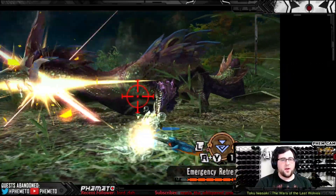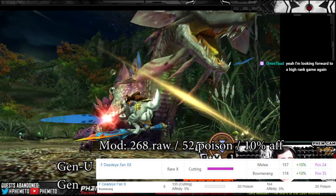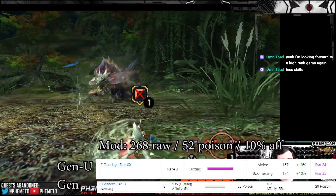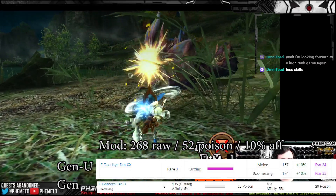What Arati did was simply adjust the raw scaling on cat weapons. For example, the Garuga fan in high rank is like 164 raw, 20 poison, and 5% affinity. In G rank, it's 179 raw, 35 poison, and 10% affinity — it's like a non-upgrade, just 10 raw and 10 poison, which is nothing.